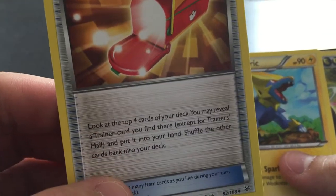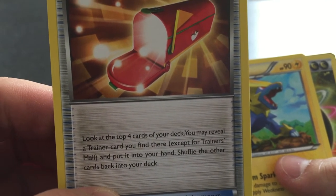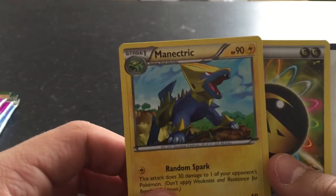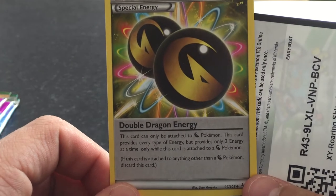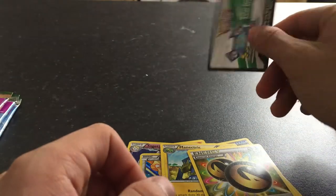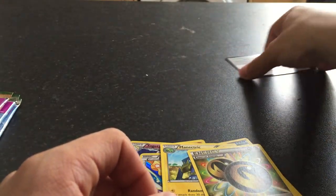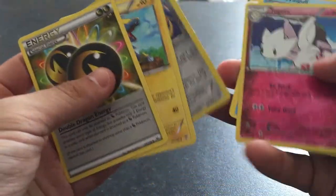Trainer's Mail — no idea what that does. Look at the top four cards of your deck, you may reveal the trainer card you find there and put it into your hand. Interesting. Nice little Manectric. A special energy — Double Dragon Energy. This card can only be attached to a something Pokemon, whatever that is. That's my online redemption for a free pack right there. So that was pack number one. I don't know if that Jirachi was a good pull or not, but it's probably the best thing I got in that pack.